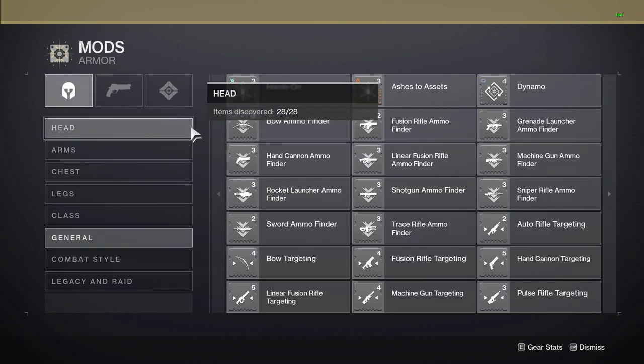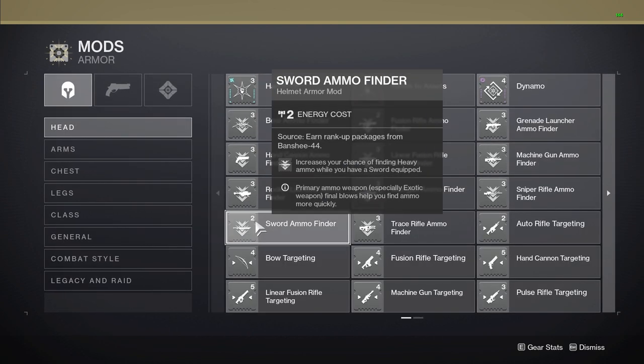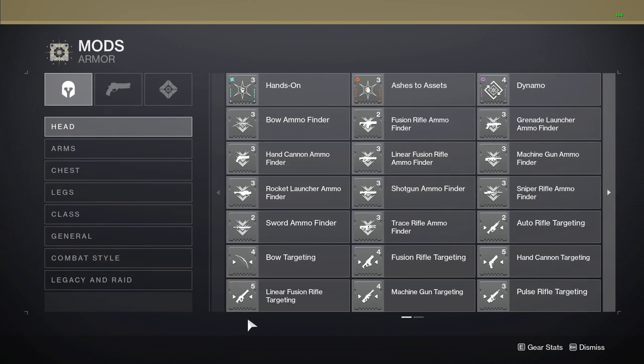Starting off on the helmet, the main mods you are going to have are ammo finders and targeting mods. Targeting in PVE is useless, so there is no reason to use these. Ammo finders, in my opinion, can be great. The only issue is that the ammo drops received from these mods are not full sized ammo drops, so in a lot of cases, if you want these special or heavy drops to be useful, ammo finder mods need to be doubled up or paired with a scavenger mod.